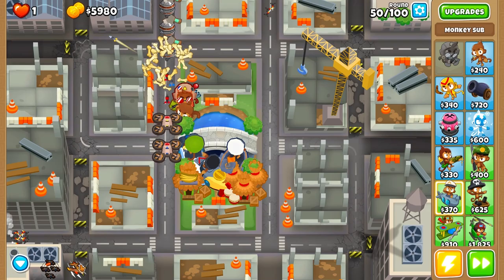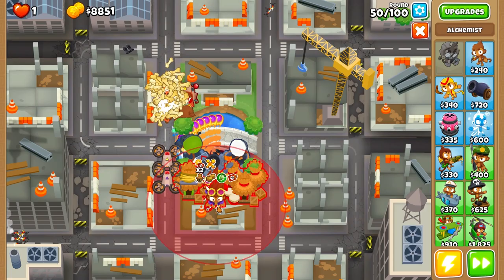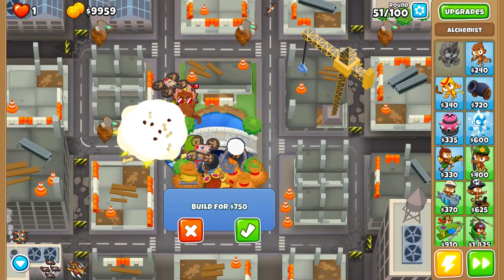Right now we have the UCAV ability of Etienne — the second-tier drone, you could say. This drone is amazing. It deals splash damage to regular bloons, and it used to deal splash damage to blimps as well, but it was too powerful so the developers had to nerf the Etienne hero.